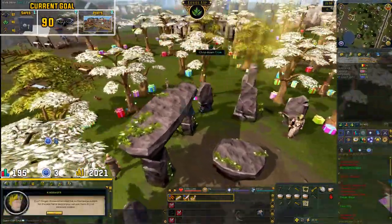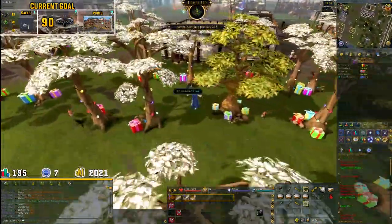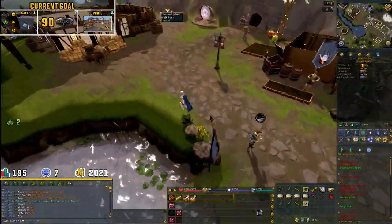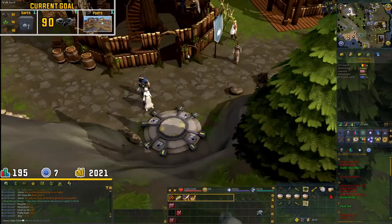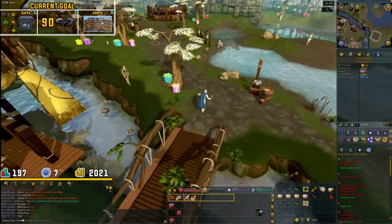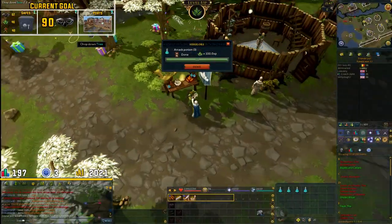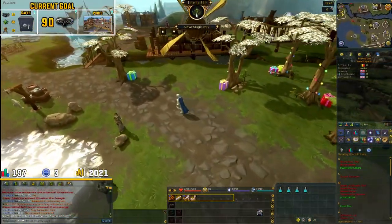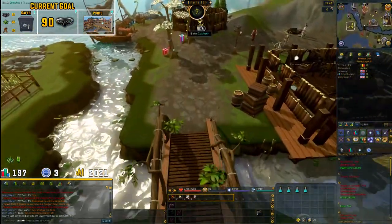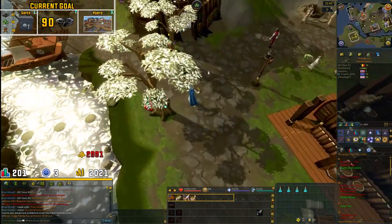The Druidic Ritual is now completed. That takes us up to level 3 Herblore and rewards us with a few Herblore supplies. Let us turn them into attack potions and see where that takes us. We just finished turning our herbs into potions and that takes us up to 7 Herblore, which is a nice start but doesn't get us anywhere close to 46 Herblore.